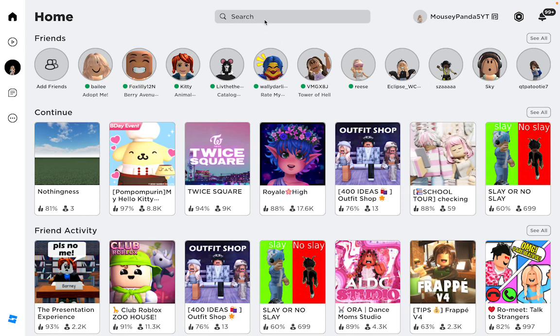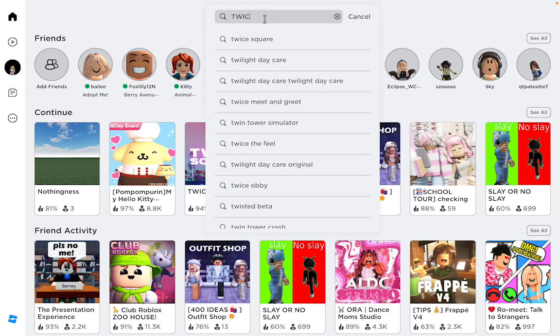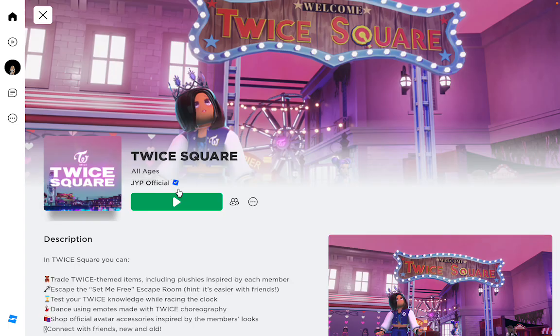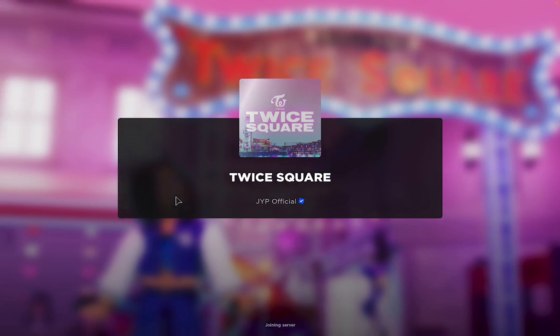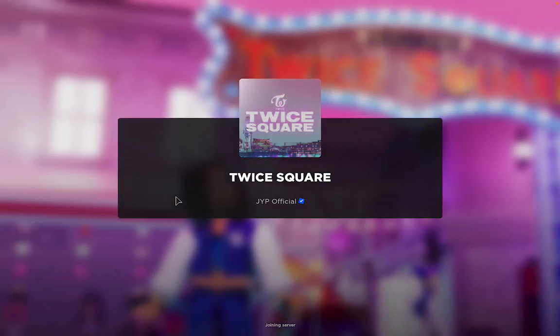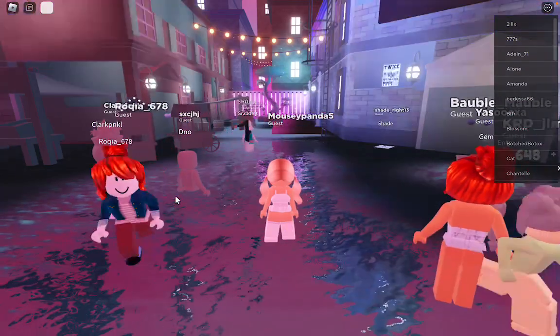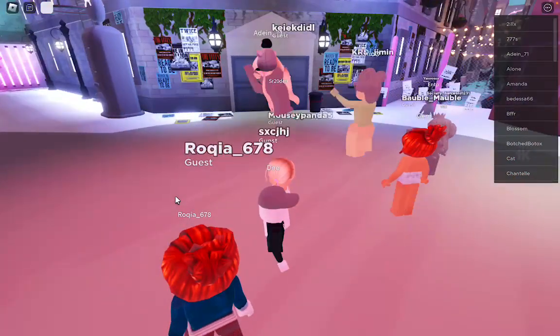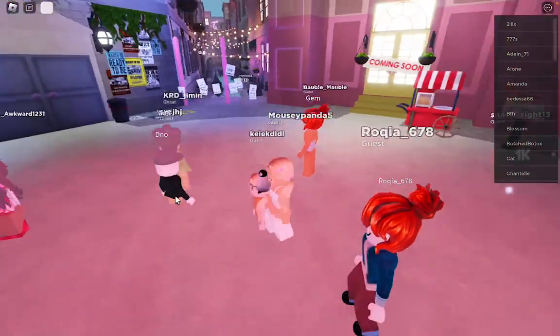So first you need to search up Twice Square, and it should be this one right here by JYP Official. Then you'll join this game and they have this update where there's collectibles, and if you collect it you will get the hair.